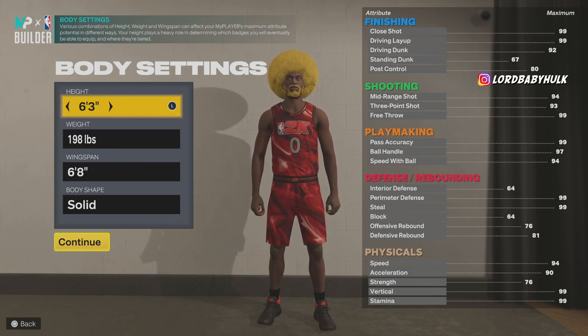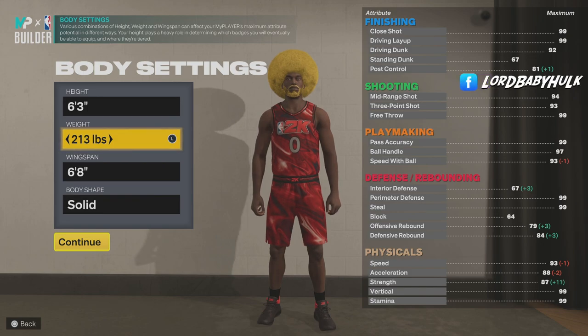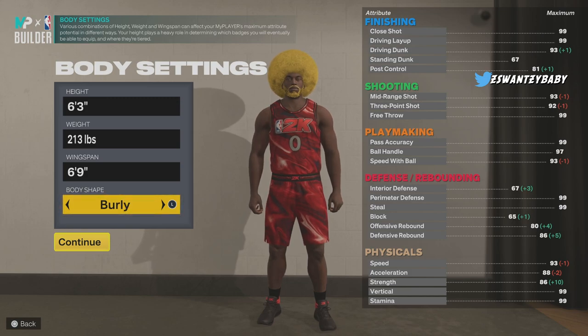Being bigger is gonna make it harder to stop you. We're gonna bring his weight all the way up to 213 lbs — he's gonna look like a big body. Wingspan 6'9" to make him burly. Look how brawly you play with this — people are gonna be hating on you, it's gonna be hilarious.